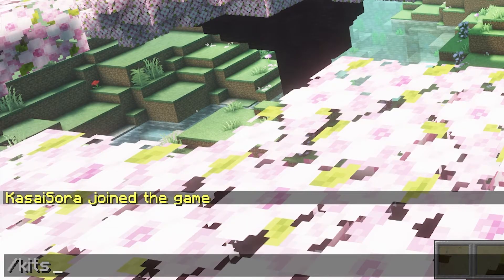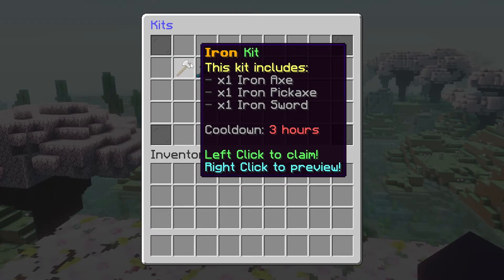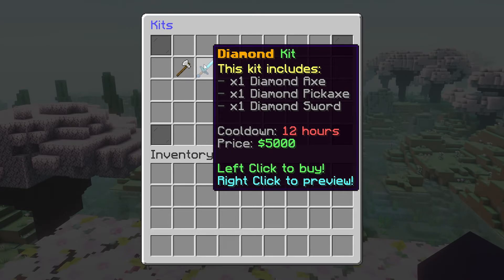So when we type the command slash kits, we will get a neat little menu where we can see all the currently existing kits. We got the Iron Kit, which gives an Iron Axe, Pickaxe, and Sword, and we got the Diamond Kit, which actually has a price. Of course, if you want the price to actually work and apply, you also need to install Vault and an Economy plugin. I will leave a link to Essentials X and Vault in the description.